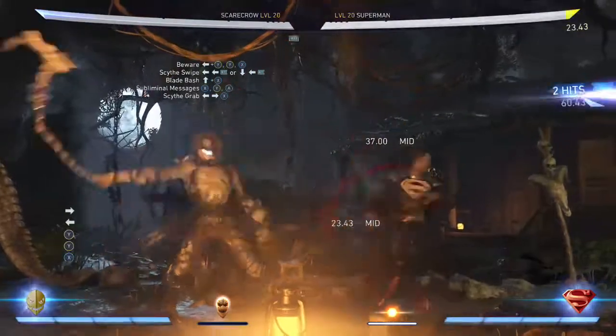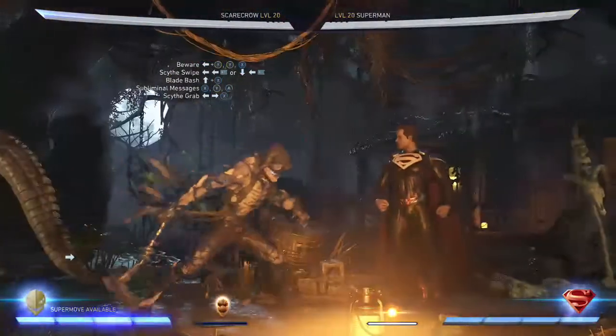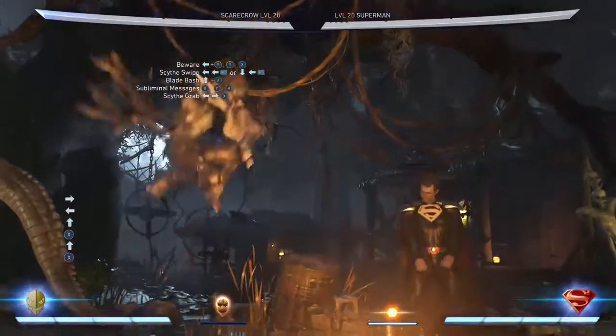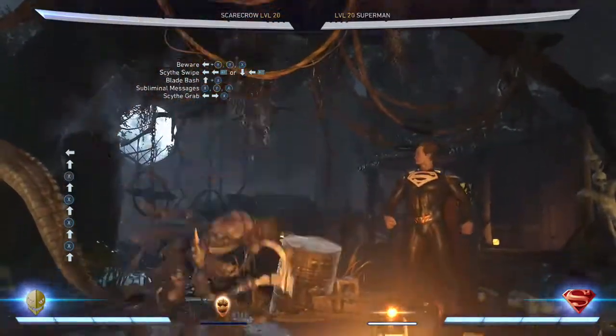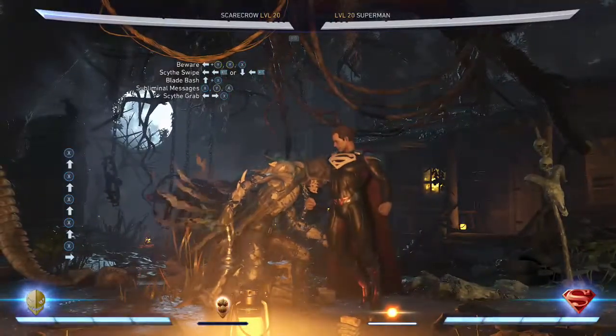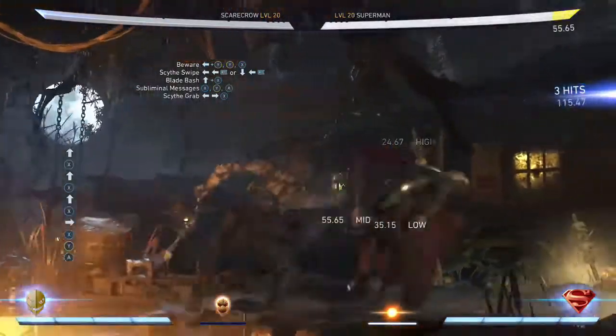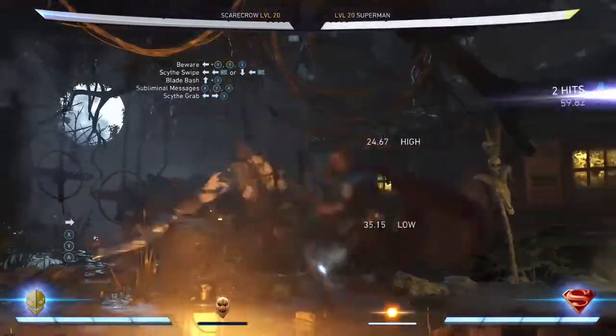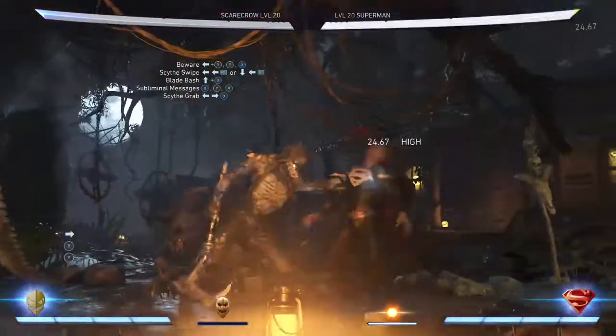After you do that, you're going to jump up with his blade bash, which is a neutral jump one — very simple. Then go into the Subliminal Messages combo string, which is 1, 2, 3 or X, Y, A, just like that. Then finish it off with a scythe grab.